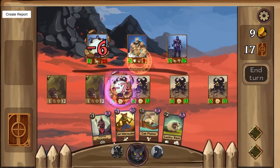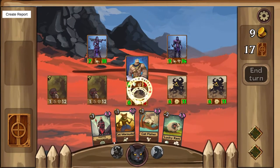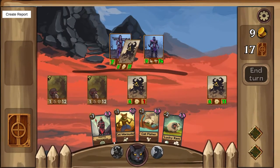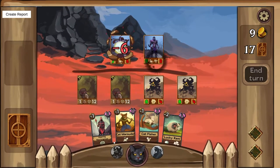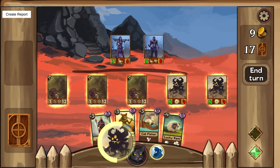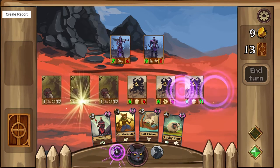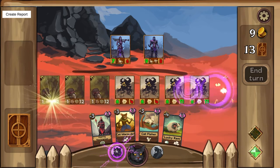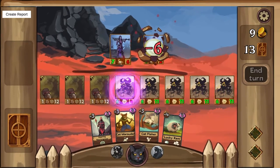Other commanders have mechanics such as healing. The very first one is a cleric who can heal your units, and there's an undead cleric that buffs your non-undead units when undead units die. You get really interesting interactions with the commanders and they change how you play quite a bit, giving you a lot of variety.